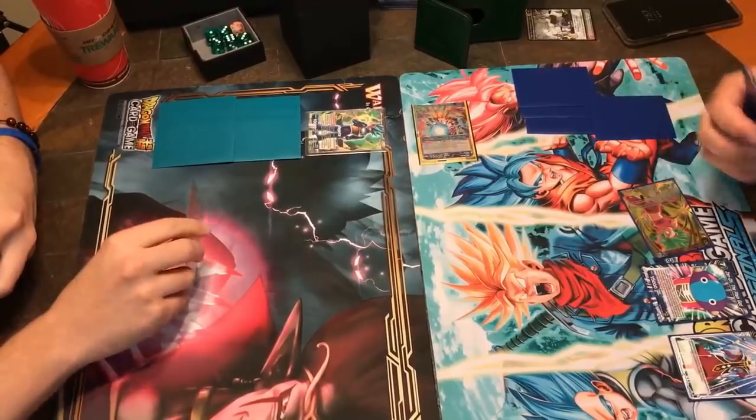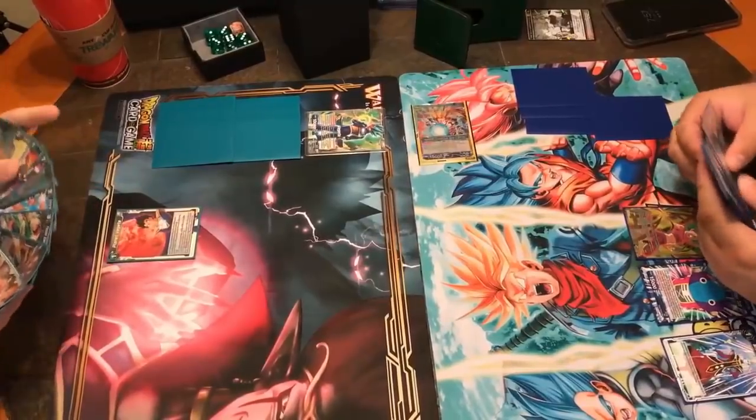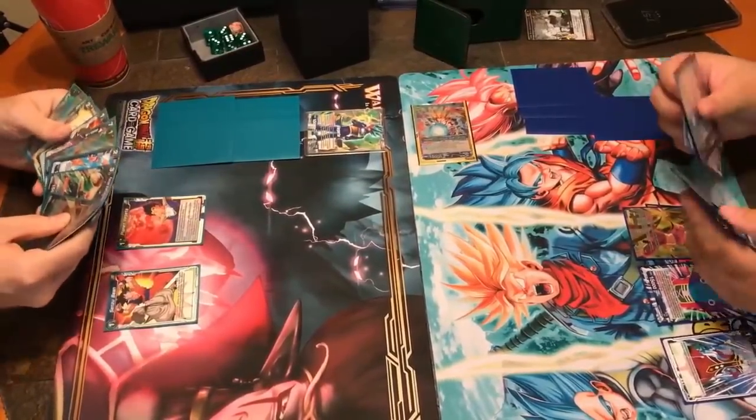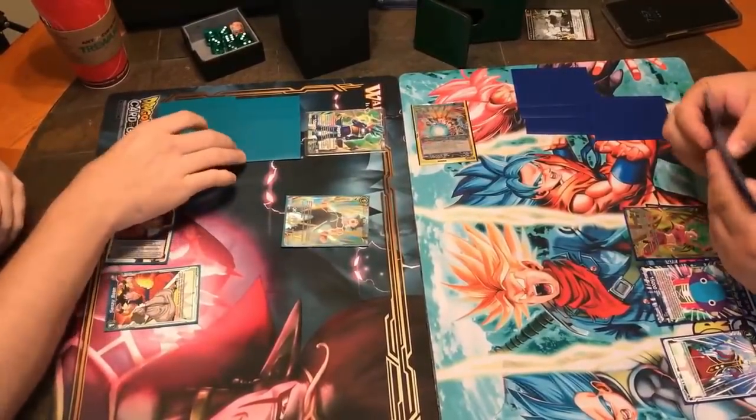Now he's fluting back the Trunks — shields are up. We're probably going to have to charge a blue. It's going to have to be a Sensu Bean instead of a Ready to Fight Son Goku. But everything right now is in our hand; we can go ahead and get things started with trying to get the lock in place.